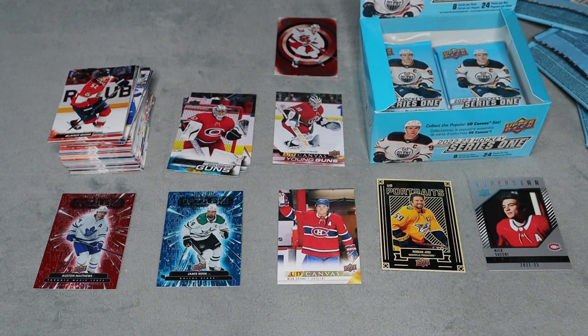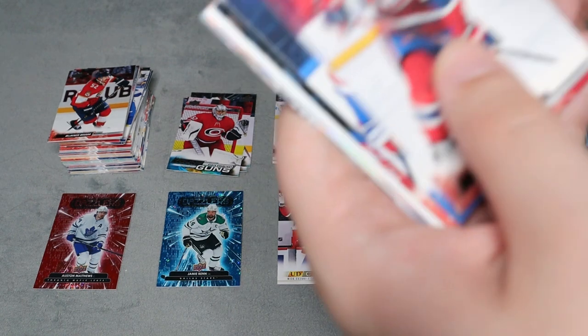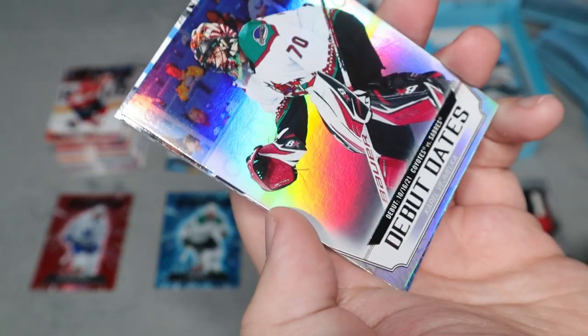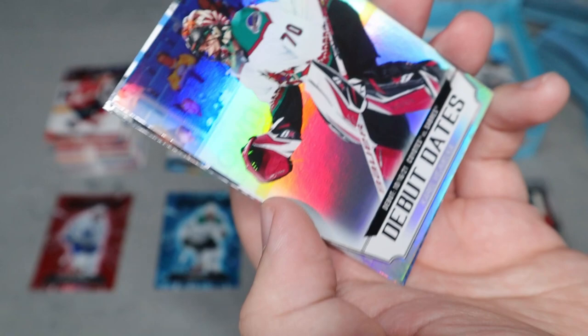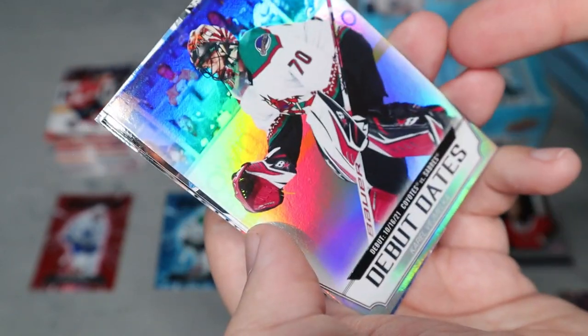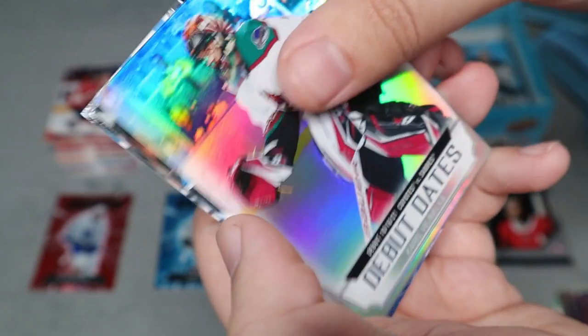That tends to happen. I know there's a new configuration for 23-24 that will probably limit or eliminate that from happening, but it can still happen for this year's product. We do have a debut dates card — I'm not going to try to pronounce his name, but it has a nice foil background. I don't know if all the debut dates have a rainbow background — let me know.